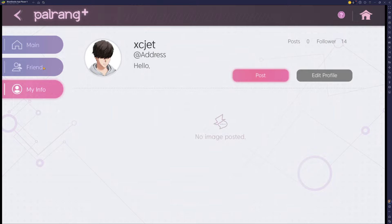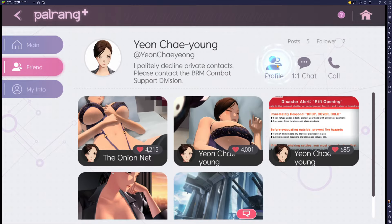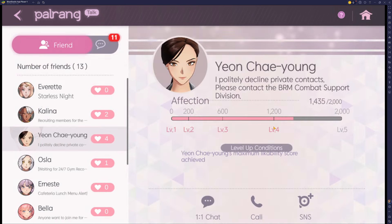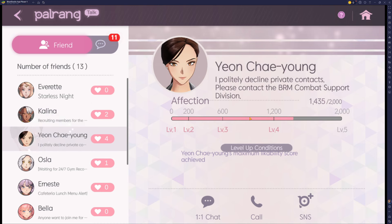If we take a look at her and go to her info — Profile — as you can see, I'm currently past level 4. Here are some level up conditions: Young Chae Young's maximum likability score achieved. I'm pretty much done, I just got to get to the 2000 there.